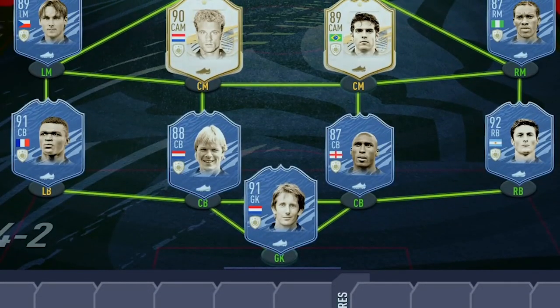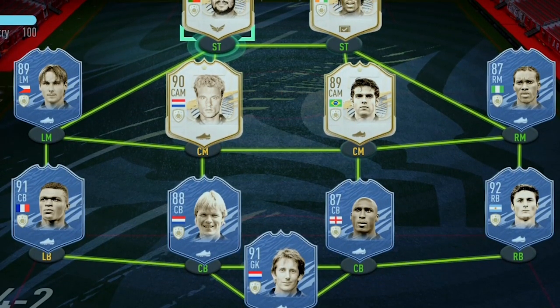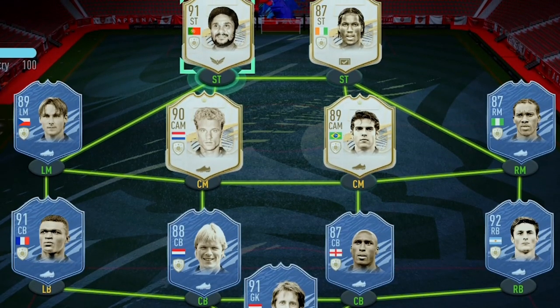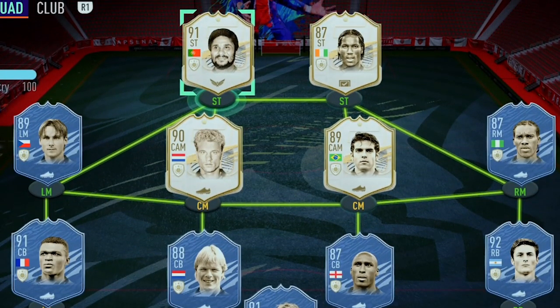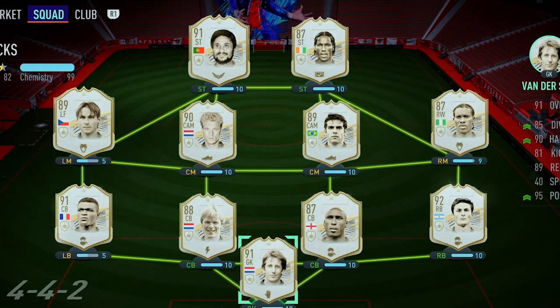So our icon player pick team: in goal we have van der Sar, right back Zanetti, right center back Campbell, left center back, left back Desai. Left mid we've got Nedved, right mid we've got Jjo Kocha, two center mids are Berkamp and Kaka, and then our two strikers are Eusebio and Drogba. There we go - that's the team. Let's buy the players we need and get into a game of FUT Champions. Here is the beautiful full icon team in the flesh!